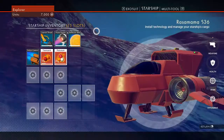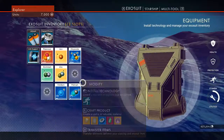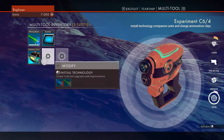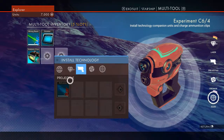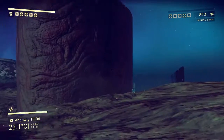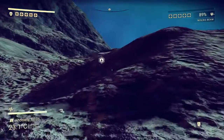I need to upgrade my weapon. You do it here under multi-tool — then you can get the pro laser. I should do this but I need more iron. I know there was iron over there, but I can get iron somewhere else.